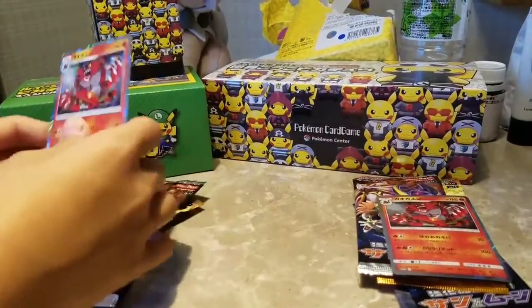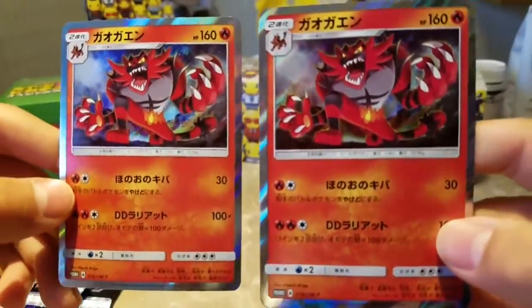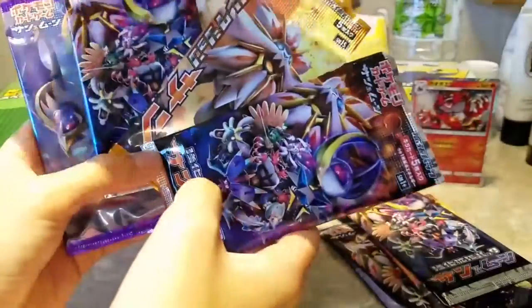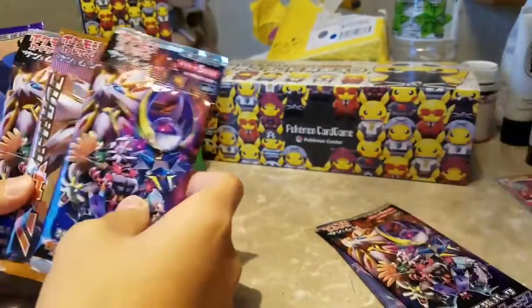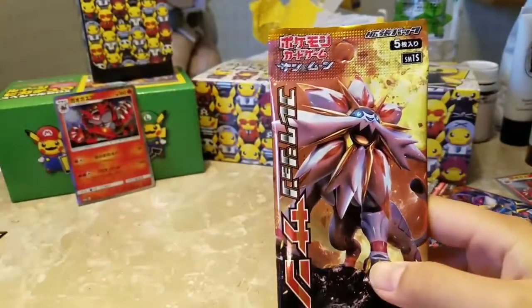We got the blisters out, and first of course we get the promo Incineroar — kind of my favorite Sun and Moon Pokémon. We have four packs: a Moon expansion and a Sun expansion. We'll leave the expansion for last and open the Sun pack first. I'll go first, or are we doing it at the same time? Okay, go!